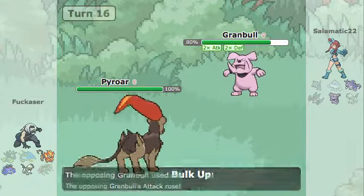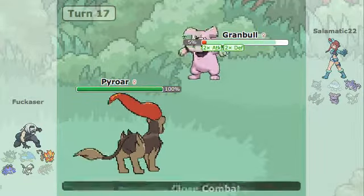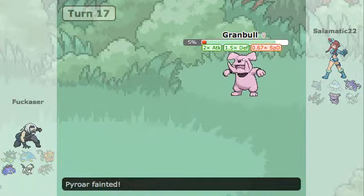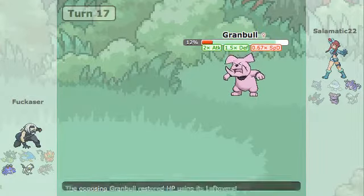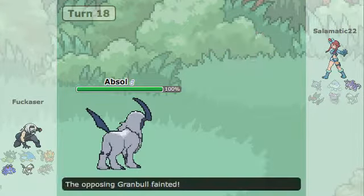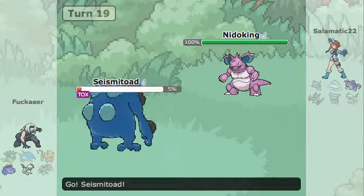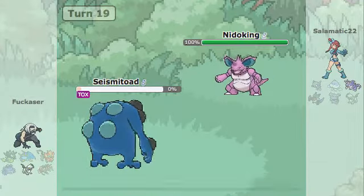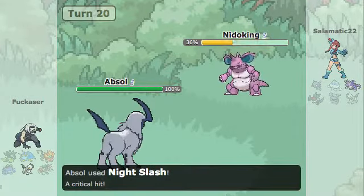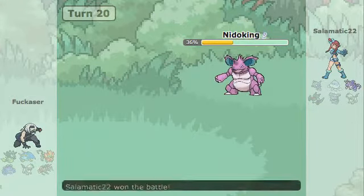It now switches into his Pyro. I've got my Defence and Attack up thanks to Bulk Up, and I just barely live a Hyper Voice with a lot of luck. I go for Close Combat and take out Pyro. He switches into Absol — Psycho Cut takes me out. He switches back into Seismitoad which just dies from Earth Power, then switches into Absol. He gets a crit with Night Slash but it clearly doesn't matter — I just go for Earth Power and that's game.